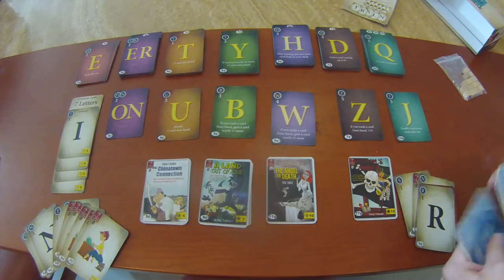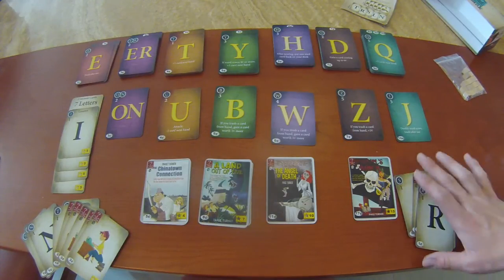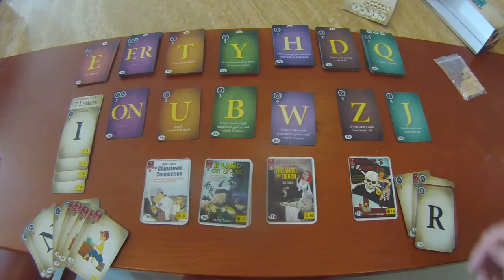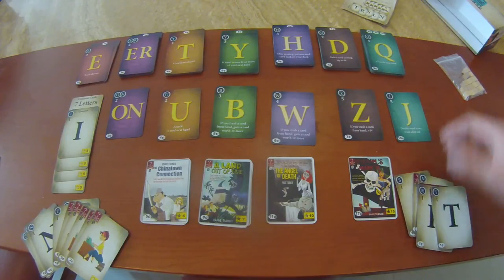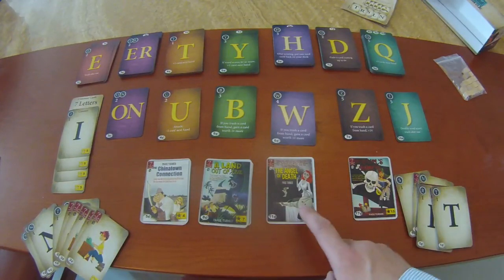Pones todas tus cartas en la pila de descarte y tomas cinco más de tu mazo. En el momento en que no tengas más cartas en tu mazo, tomarás todas las cartas de tu pila de descartes, las barajas para formar un nuevo mazo y volverás a sacar cinco. El juego continuará de esta manera hasta que tengas la capacidad de comenzar a comprar las cartas más altas y los puntos de fama.